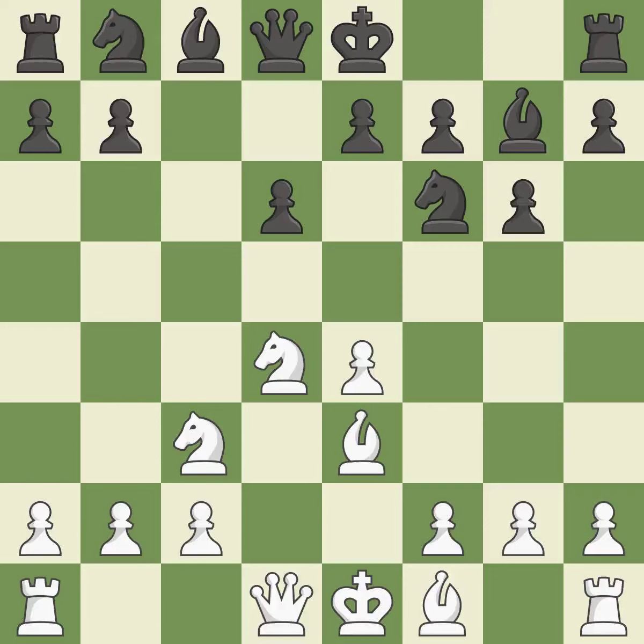Bg7 puts the bishop on the long diagonal in a move called a fianchetto — it is best. F3 supports the e4 pawn and prepares to develop the dark-squared bishop to e3 and the queen to d2, a common attacking setup versus fianchetto systems. Nc6 develops the knight toward the center, attacks the knight on d4, and controls the e5 square.